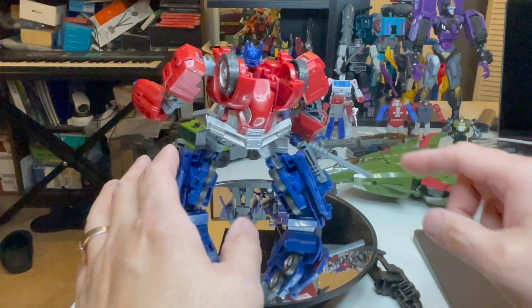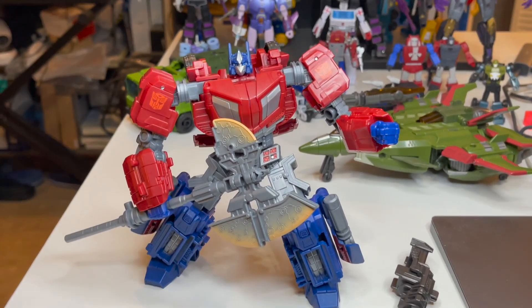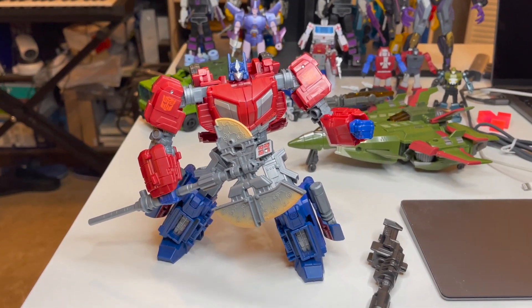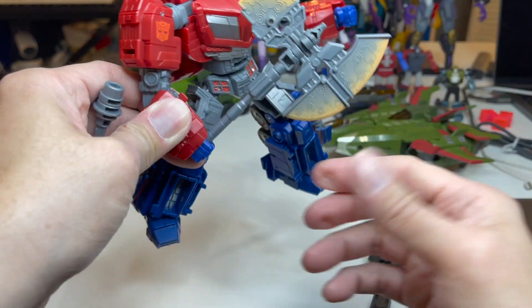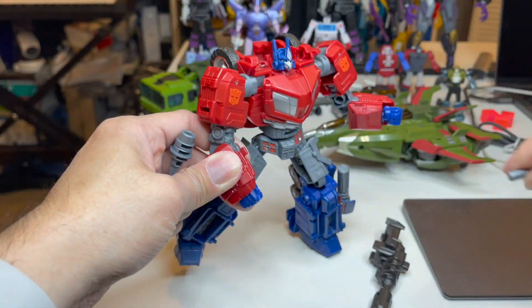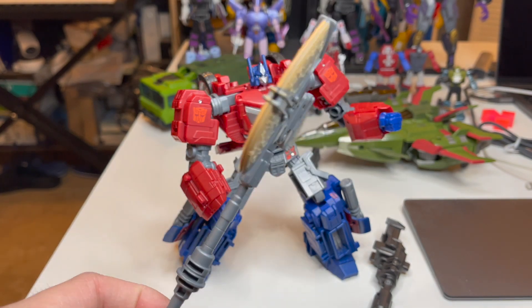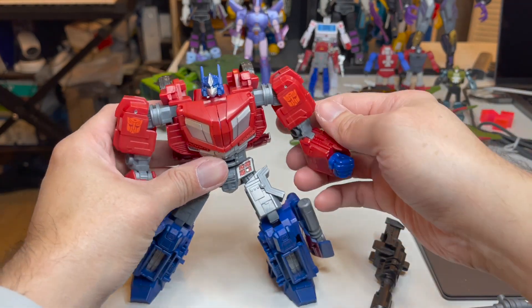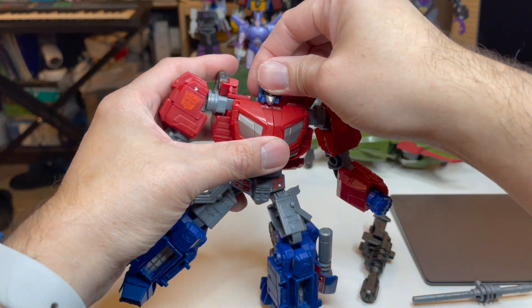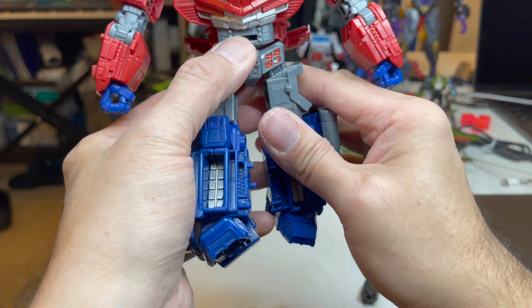Let's take the axe out and get ready to transform him. Really nice - look at his eyes and face sculpt. Really easy transformation too, I don't think we'll be here all day. We're going to get rid of the axe now and transform him. We have to leave this arm and hand on there - if you put the gun in there I don't think it will work, I haven't tried it. Let's straighten him out first, which is good practice before transformation.